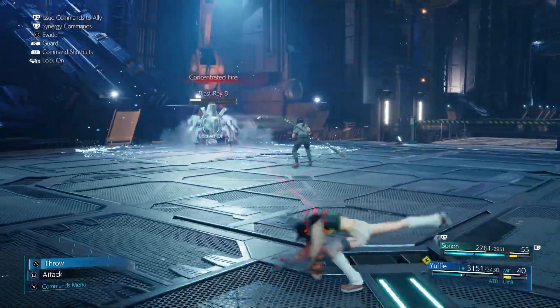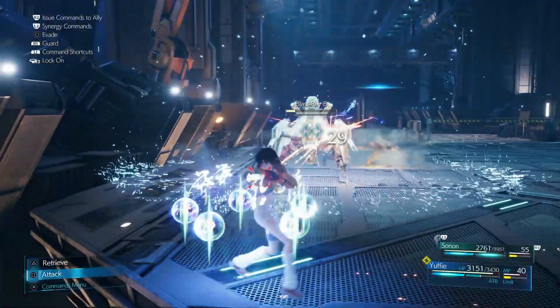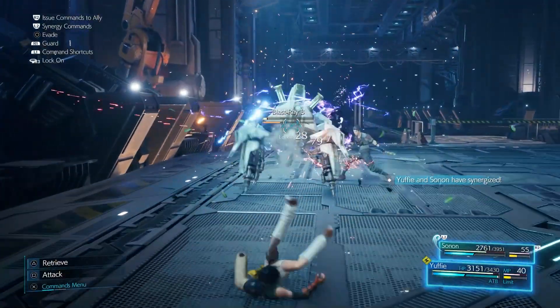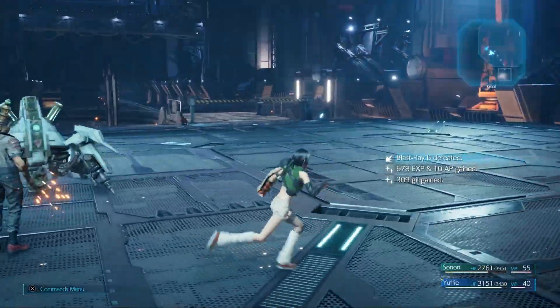Run, run, run. Just keep avoiding Concentrated Fire — it does a lot of damage. Get in there with Swirling Storm. Let's finish him off with our brilliant Synergized Art of War. Let's go. Oh yeah, I never used Ninja Cannonball. I forgot about that.